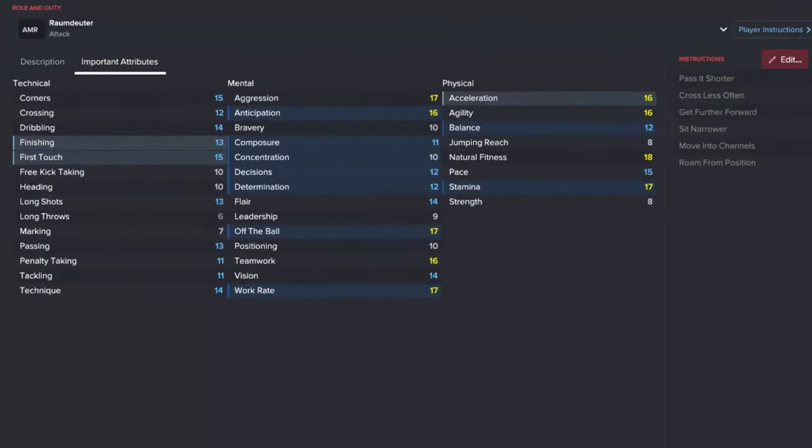Let's move over to the important attributes for the Raumdeuter. We'll first cover the technical attributes — there's not too many: finishing and first touch. He is that wide poacher, so you do need quite high finishing. Over to the mental attributes: there's a fair few and they all appear in blue, so they're quite important — anticipation, composure, concentration, decisions, determination, off the ball and work rate. Then on to physicals: he will need acceleration, balance and stamina.